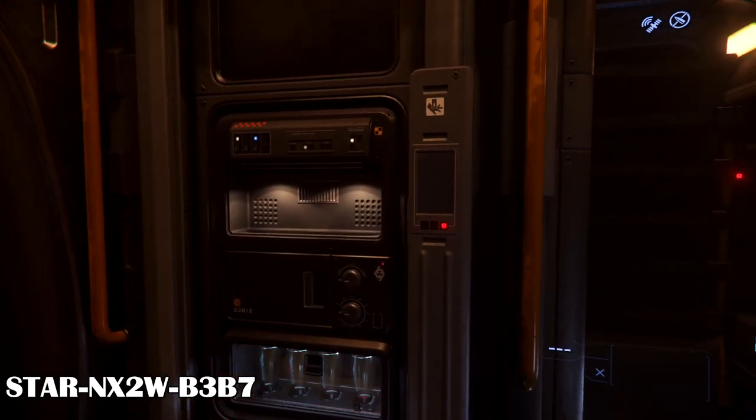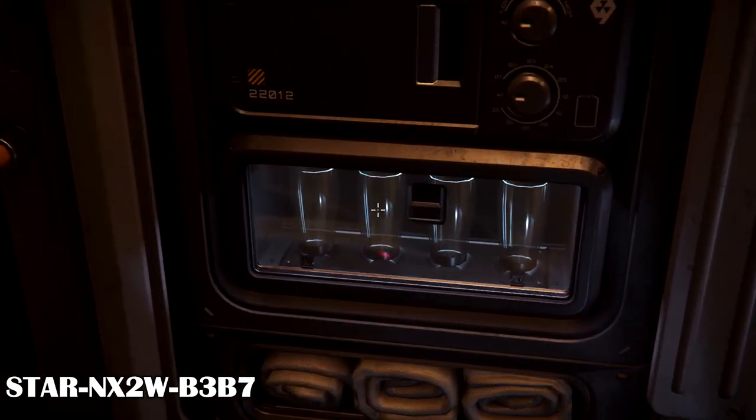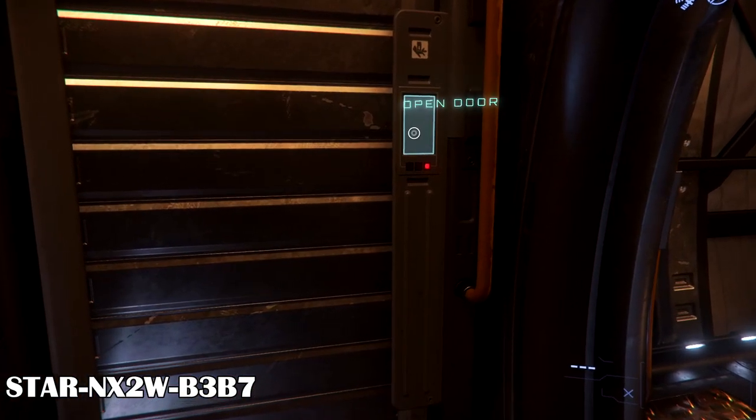Next to that is a small kitchen with a food processor. It even has some nice cups and other utensils and a cooking device. Opposite that is the combination toilet, shower, and sink.